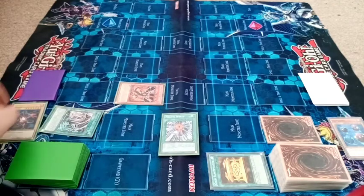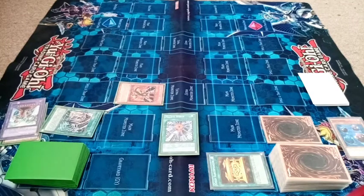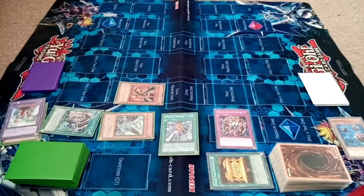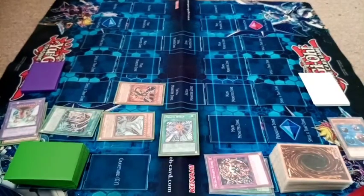I'll banish Cyber End Dragon for Malefic Cyber End. Activate the trap — Metal Reflect Slime. Malefic Cyber End to attack into it, and then 2400 direct from Malefic Red Eyes. So 5600. And that will end the turn.